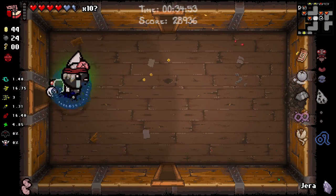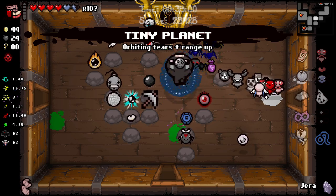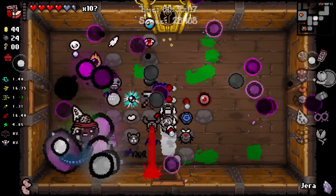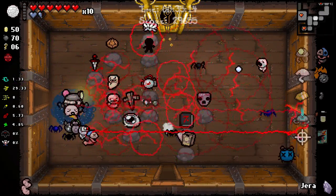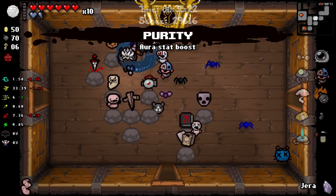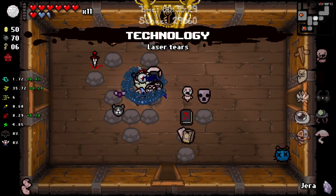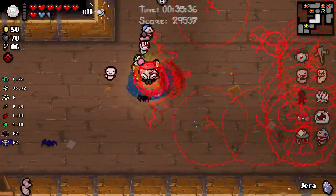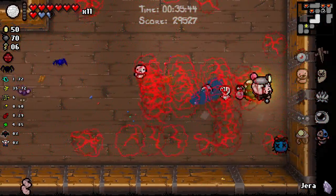Let's see what happens if I pick up all this other stuff. Might as well see if double Soy Milk actually does anything - oh wait the Soy Milk's gone now. Rip. Well let's reroll our build. Polyphemus, double shot, Purity, Due to Shadow, Infestation, Bum Friend - we'll take Technology. Well that looks incredibly depressing. Actually no - that looks ridiculous. That looks terrifying.